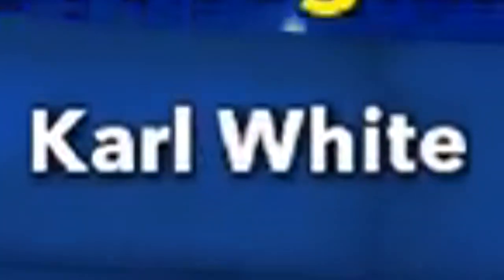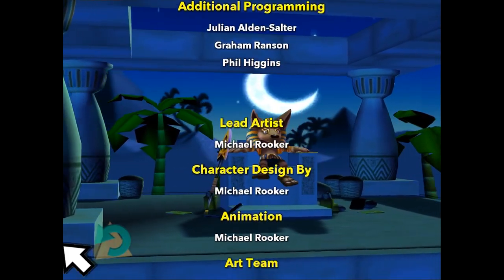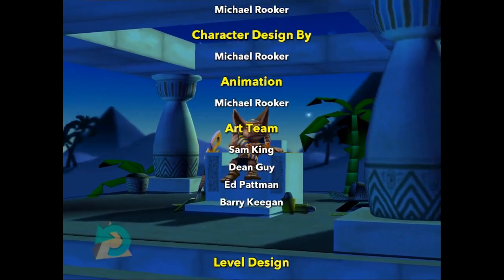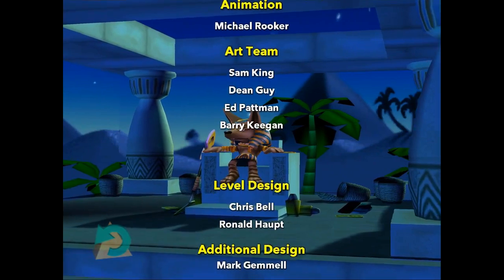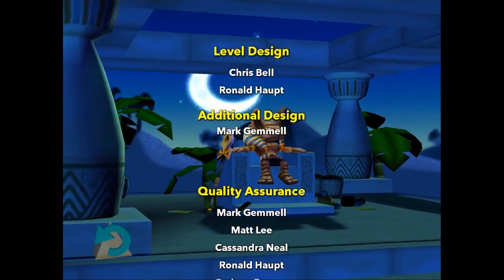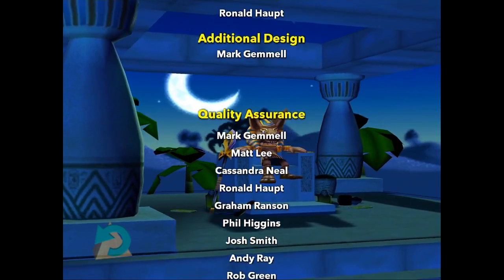There's Carl White again! He's the one ahead of every one of these games — except for the one decent game they made in 1999, where he was just one of the programmers. Which is why. And then he's like, let's make a company. Yeah, it's the same people doing the same things — Michael Rooker, same artist.